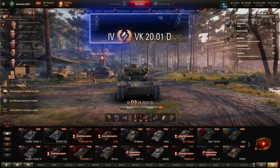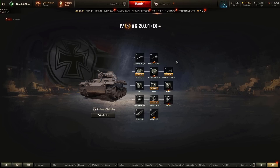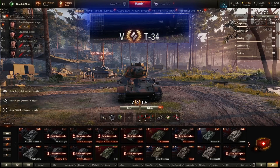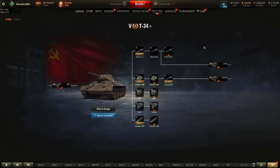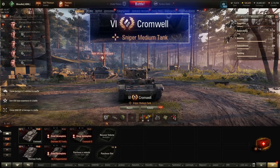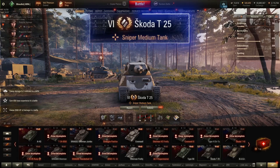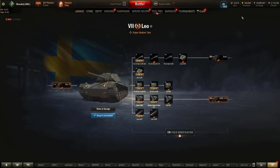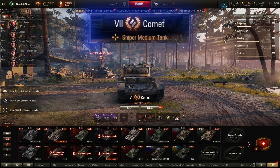At tier 4, use the VK-2001D with the 5cm gun — it's rapid fire with adequate mobility and excellent premium penetration. Backup choice is the Russian T-28 with the 57mm ZIS-4. At tier 5, use the Russian T-34 with the 57mm ZIS-4 — amazing DPM, good mobility. At tier 6, the Cromwell or the Skoda T-25. The Cromwell has fantastic mobility and a rapid fire gun; the Skoda has a low alpha autoloader for pummeling fuel tanks. Tier 7, I'd recommend the Comet or the Leo with the 7.5cm gun. Both combine mobility, gun depression, and that module-shaking low alpha, high rate of fire.